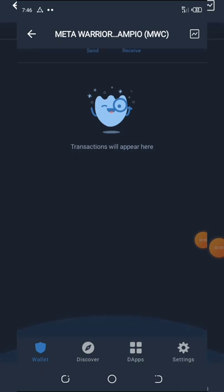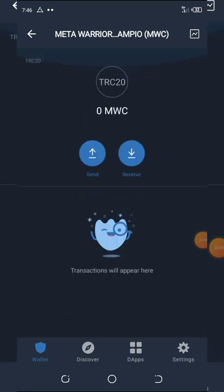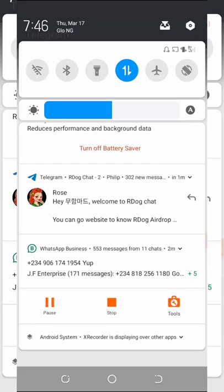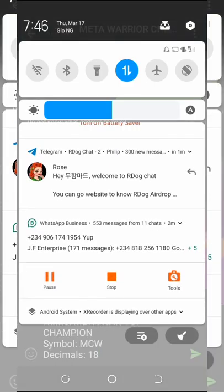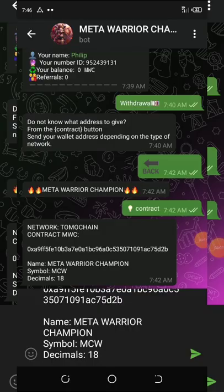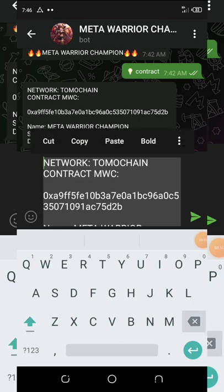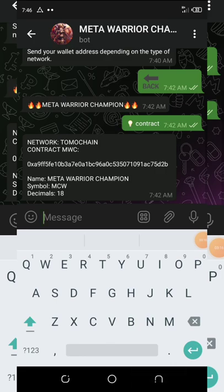Once you make your withdrawal, it will show up in your balance here. I advise you guys to join the airdrop and hold onto it. Once everything is settled, you can exchange your coins for any of your preferred or desired coins.